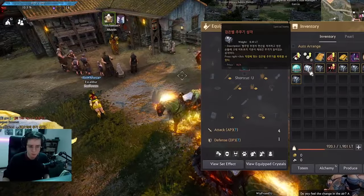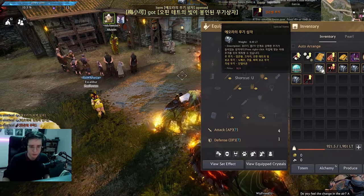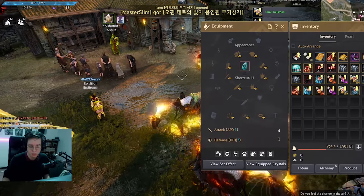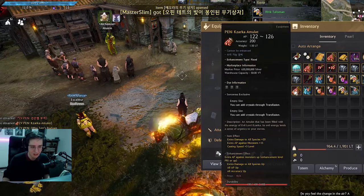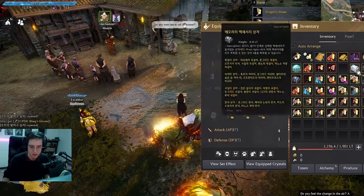Last patch introduced a lot of new items on the Global Vendor. It has everything — every single relevant crystal, PEN and TED accessories, Kafers, everything. I have absolutely no idea why it took them literally years to introduce this, but it's finally here.